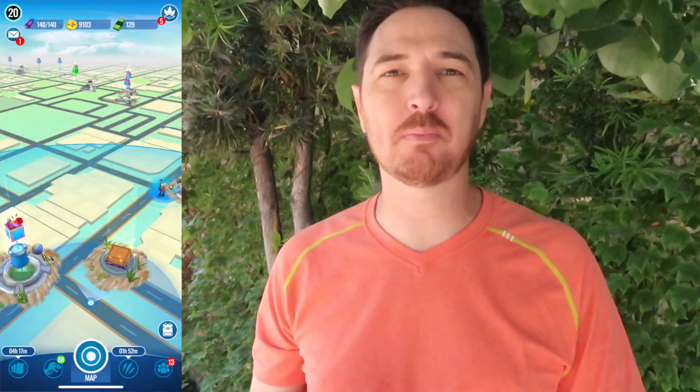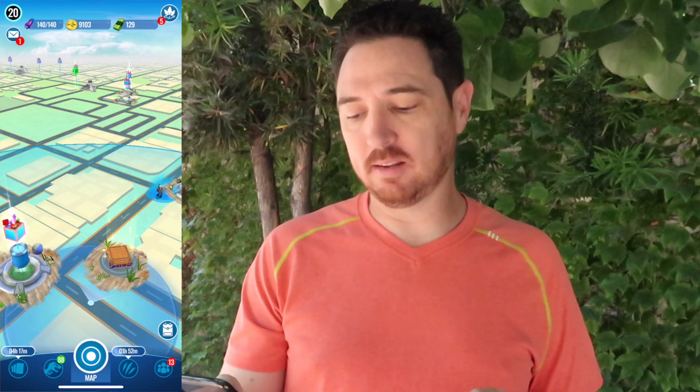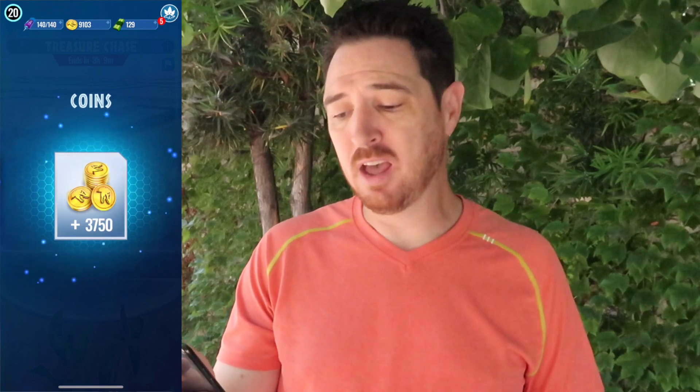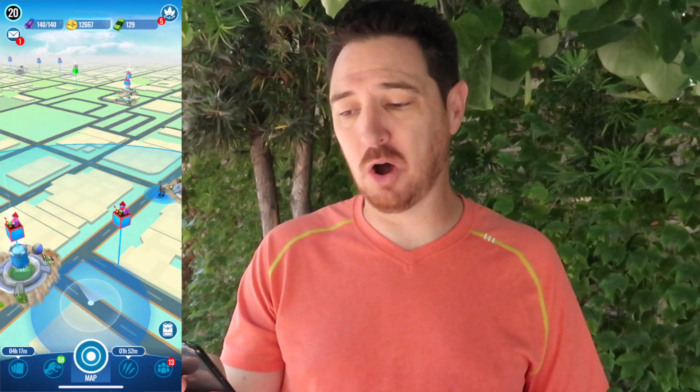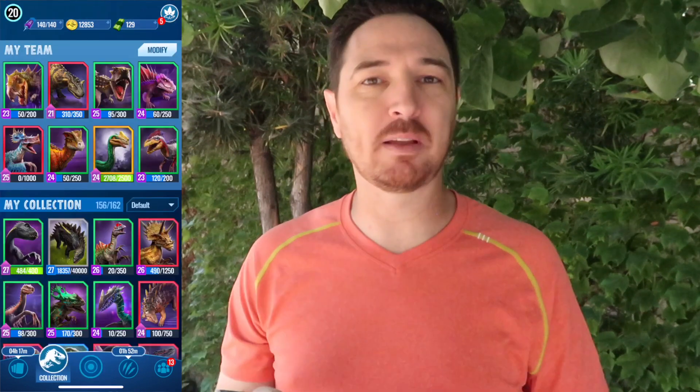When it is summer in a desert biome, you take refuge from the sun anywhere you can. So today I'm back with another Jurassic World Alive video — I know it's been a little bit, but they're still going to happen. First things first, we have these treasure chases. This one's going to end in about three hours, so I'm definitely going to take the coin out. 3750 is always beneficial. I'm really low on coin right now, but there is a very good reason for that — and that is the topic for today's video.